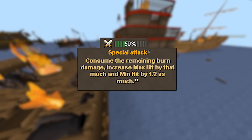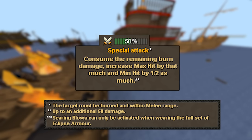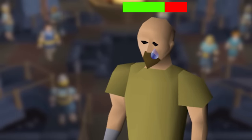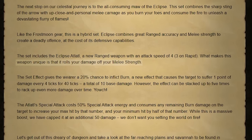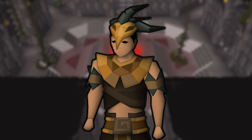The special attack is also really unique: you can spend 50% of your special attack energy to run into melee range and consume all of the remaining burn. At max stacks, this is going to let you hit up to 50. The set rolls its damage off two separate stats — ranged attack for accuracy and melee strength for damage. So if you see someone using this ranged set with an amulet of torture, don't call them a noob — they might be on to something.